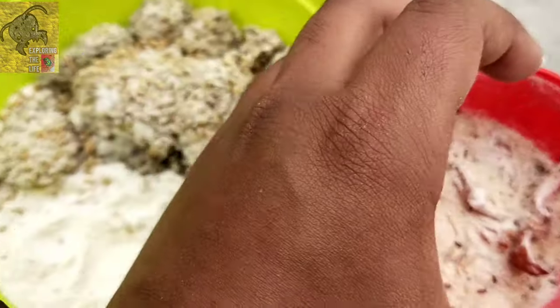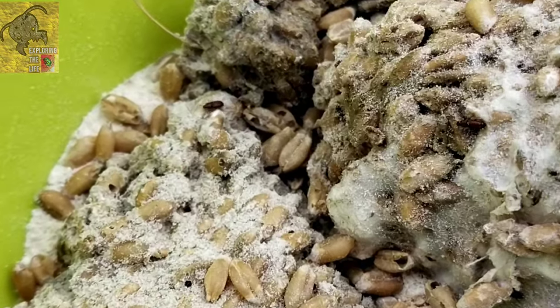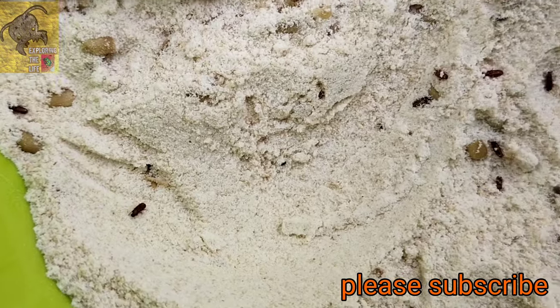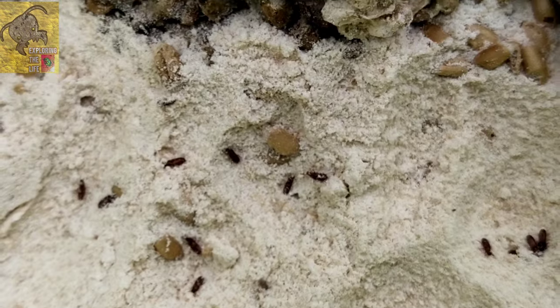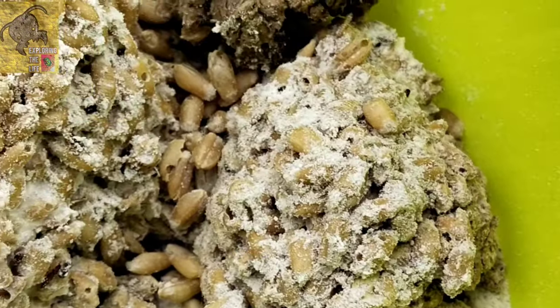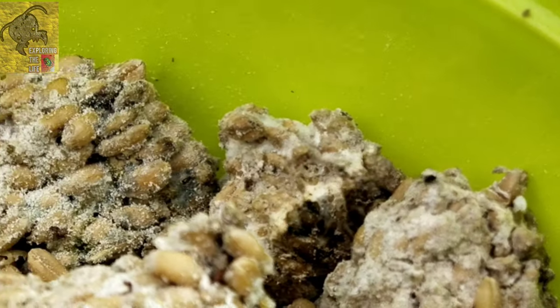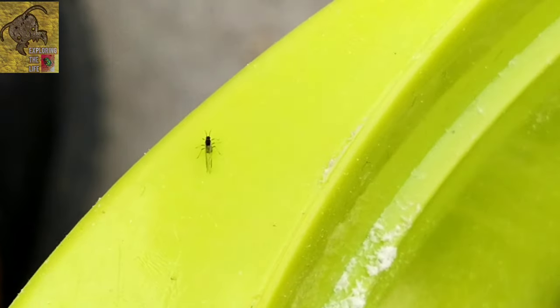What are these web-like structures? Just ignore them, like my big nails. Now it's looking good — full of beetles. Some are going beneath the flour and some are laying on their backs. Look at this fungus. There's an ant also in the kingdom. Look at this dude going to climb, but he failed.